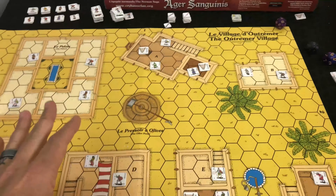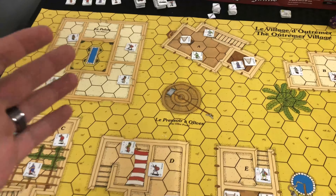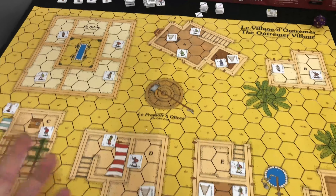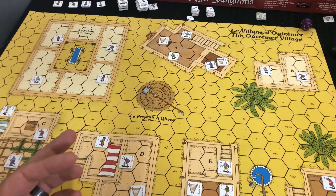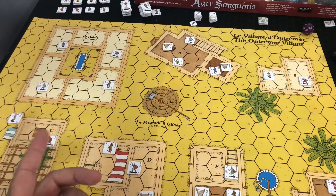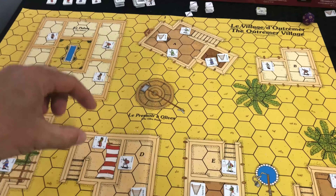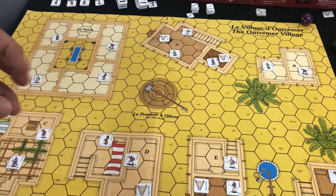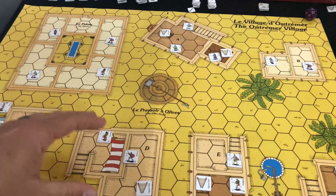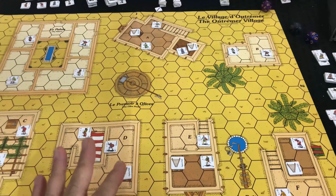Before you set up your scenario, make sure you divide the forces out, because it's not just a single counter. Think of it kind of like some of the bigger games like Thunder in the East or 1985: Under an Iron Sky where you could have multiple counters representing a single unit or division. Same type of principle in this game.